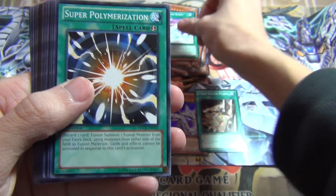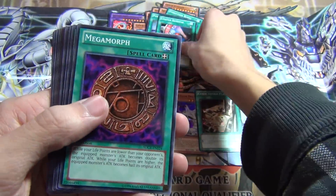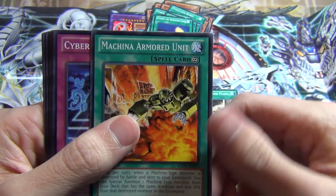Evolution Burst, Super Poly, Power Bond — that's busted — Mega Morph, DDR, MST, Ladder Redemption, and a Machina card.